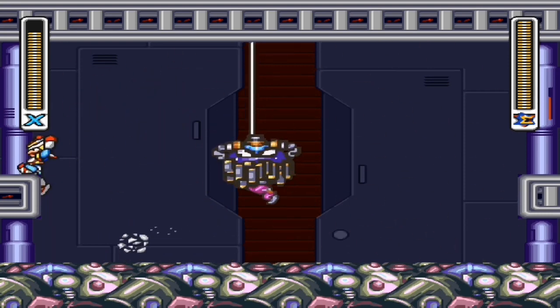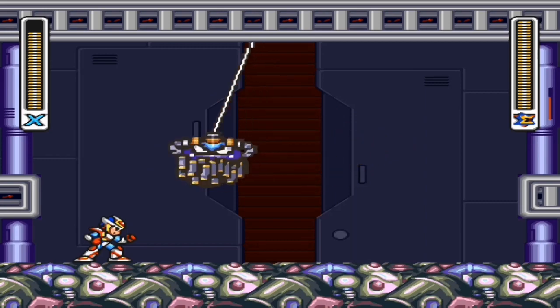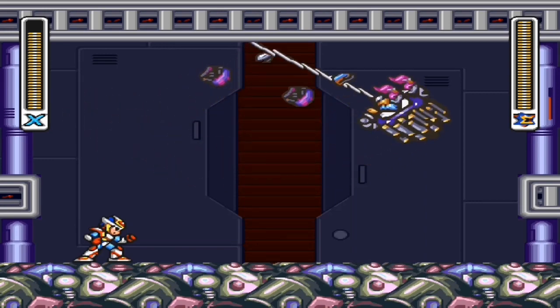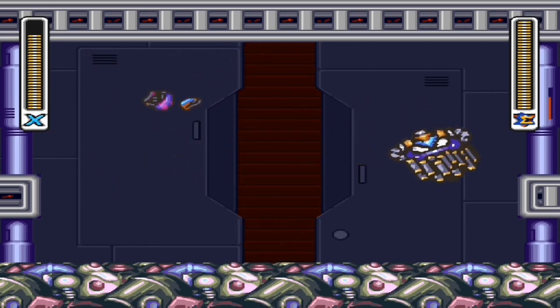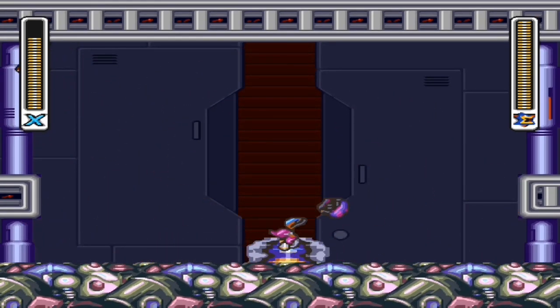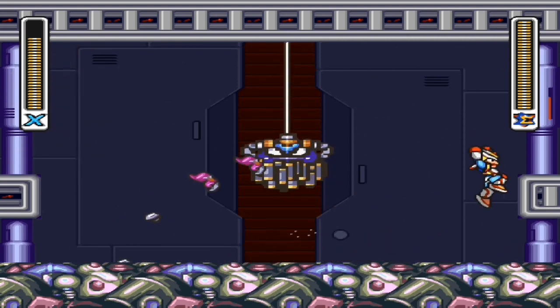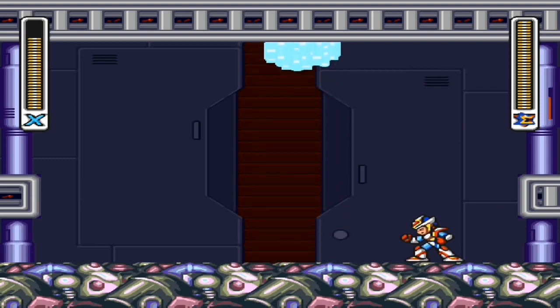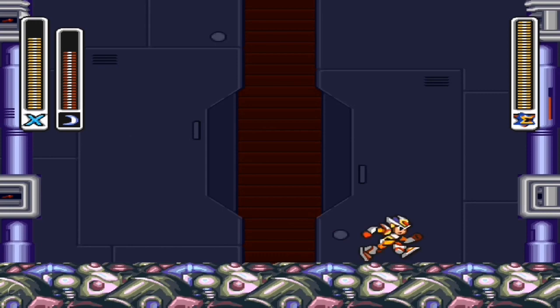As you can tell right there he is huge compared to when you started the fight — he was small, now he's big. He's going to fall in a couple of seconds. This achievement takes a couple of minutes, not that long. Just keep avoiding him, try to avoid the attacks, and he'll keep eating and doing his own thing. At one point he will fall, like right there — he just fell.